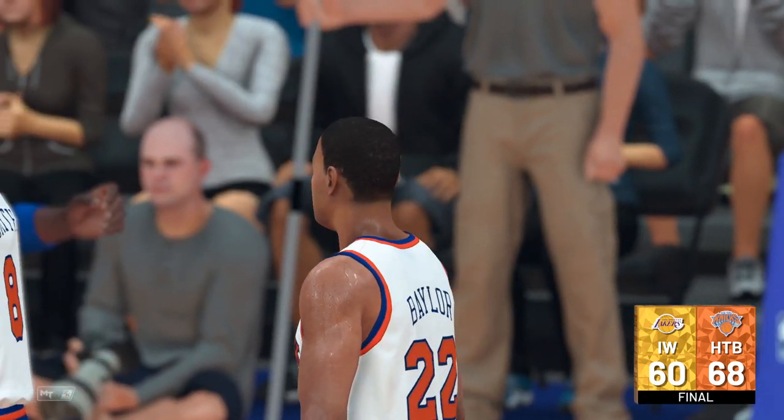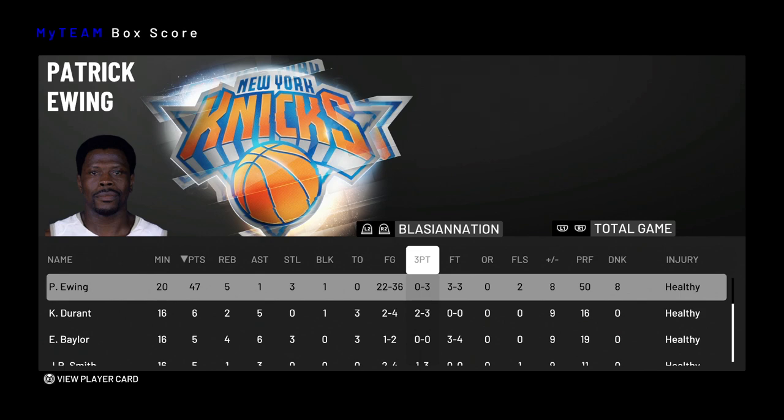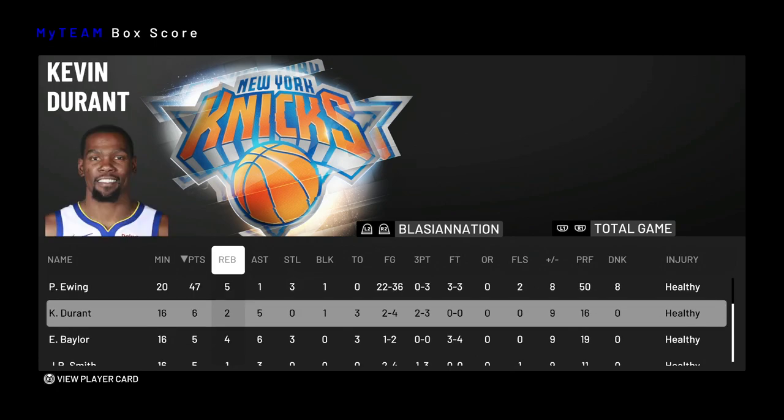This Ewing has been playing pretty good — a little bit hard to grab rebounds since he's a bit on the lighter side, but overall he plays really nice. We go ahead and win this game 68 to 60. Patrick Ewing was going off whether it was in transition, the fadeaway, or the three pointer that just wasn't going down. In 20 minutes Patrick Ewing came in and put in the work: 47 points, 5 rebounds, 1 assist, 3 steals, 1 block, zero turnovers — 22 for 36 from the field, 0 for 3 from three, 3 for 3 from the free throw line.